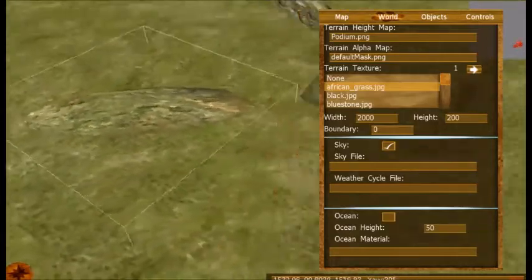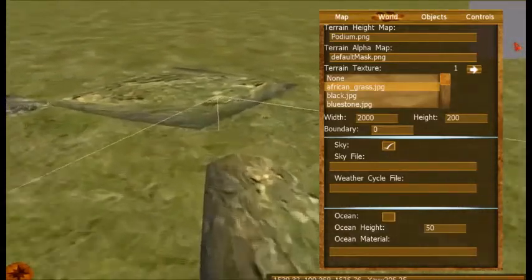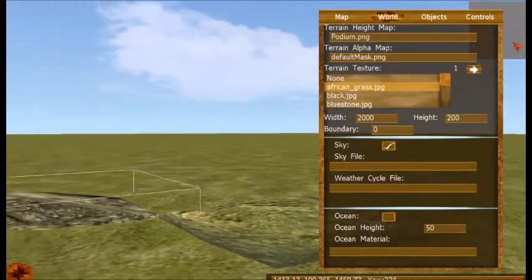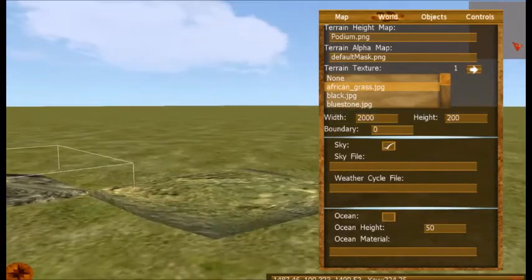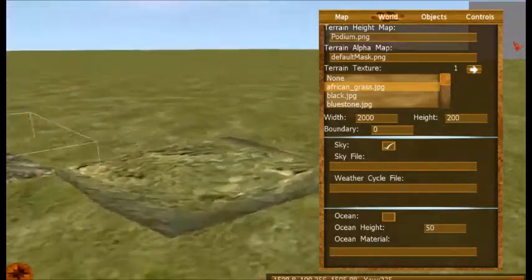I've kept this in every single podium map I've released and you can't see it, but it is there. With this stone you can see it if you keep it in your podium map, which is why I usually delete it beforehand.